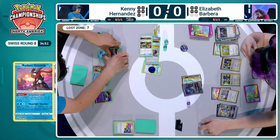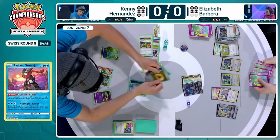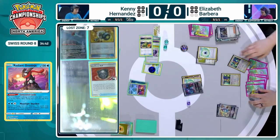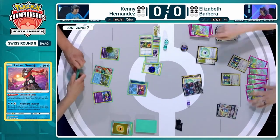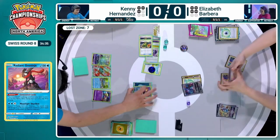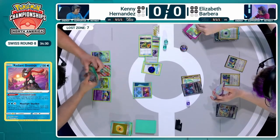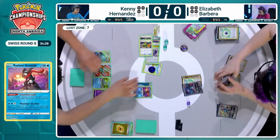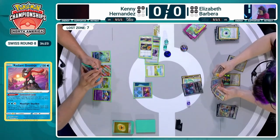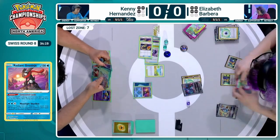Now Greninja's ready to go. We need a pivot for the Manaphy — that is the Switch cart coming down now. This is going to be a double KO — 90 onto the Fluttermane for the KO, or even both Mincinos. Gift Energy is going to get one for Elizabeth, but the Fluttermane is just going to be less pesky now — less opportunity for Elizabeth to weave it in because Kenny is going to keep throwing higher HP Pokémon into the active. Nice play from Kenny going ahead in the prize race and nullifying some of Elizabeth's threats.